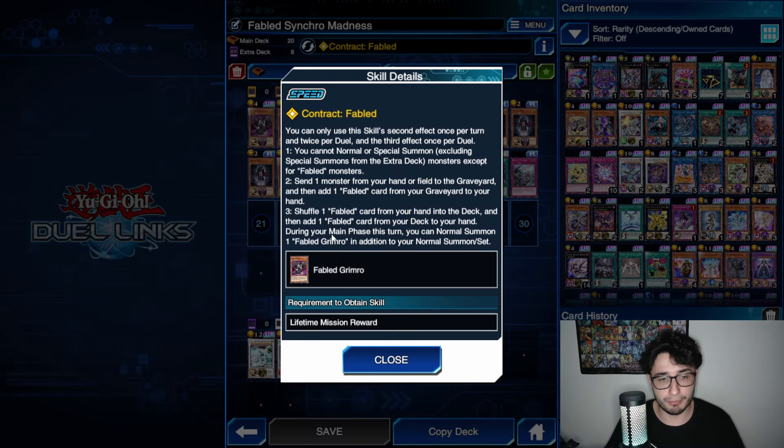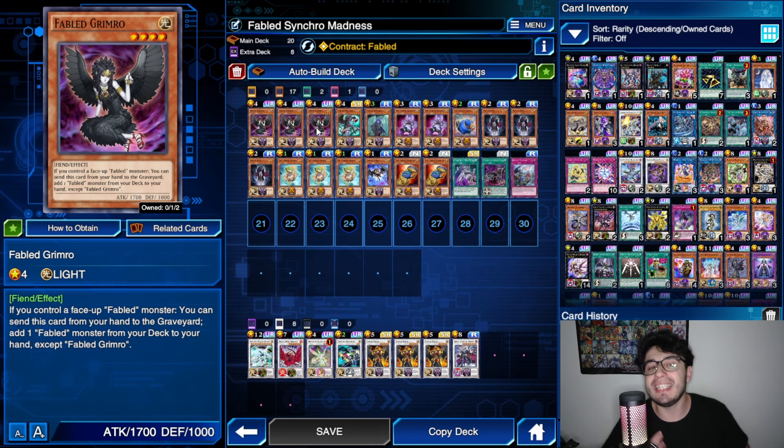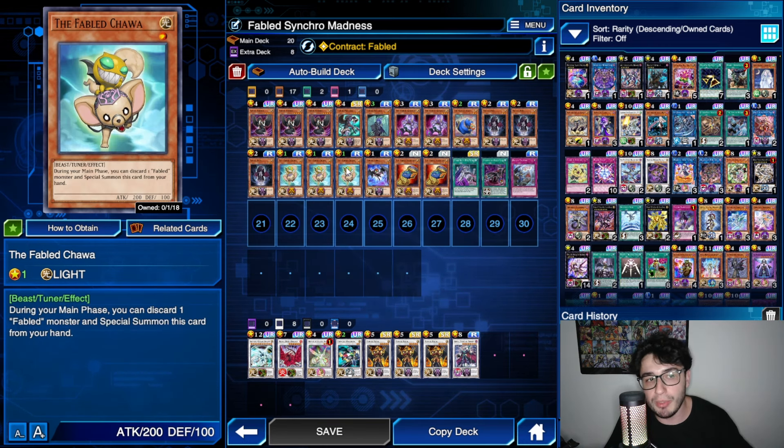The only effects that have once-per-turn restrictions are Marcosia — both its search effect and special summoning itself — and the effect of Abank, which can only special summon itself from the Graveyard once per turn. Even other effects can be activated basically forever. So basically, your second skill effect is mainly for the Grimrow and Kushano combo. Then we have the third effect: shuffle one Fabled card from your hand into the deck, add a Fabled card from your deck to your hand, plus this gives you an additional normal summon of Grimrow.